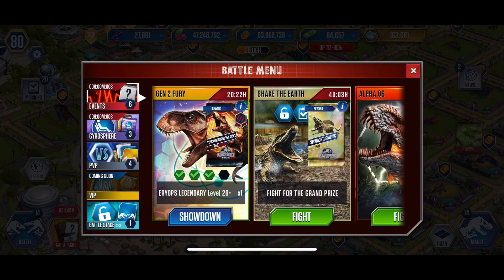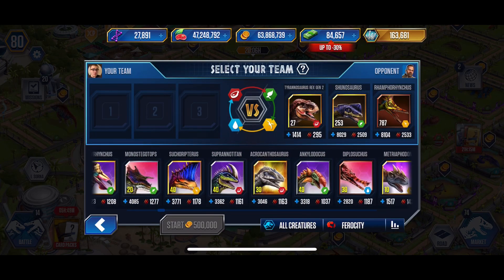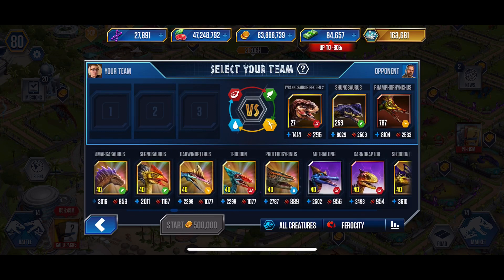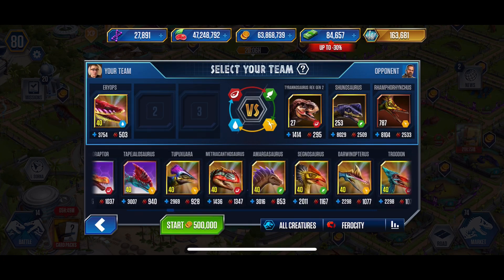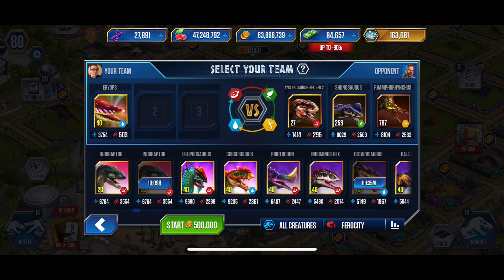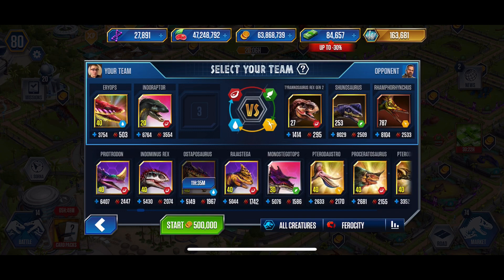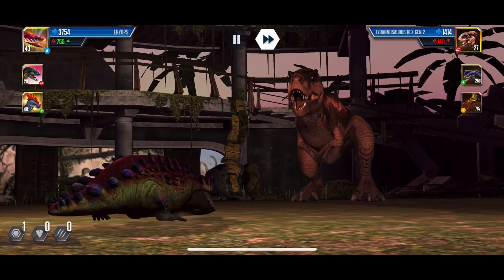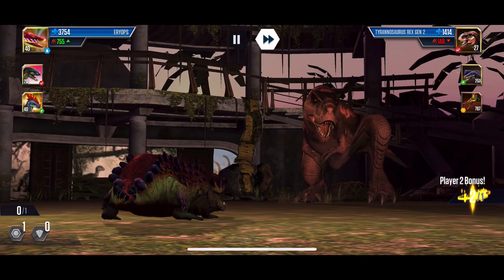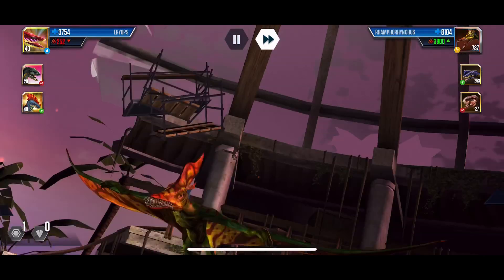We're fighting it — wait, we need a Ropiscus. That's actually a really good health tank too. There you are. Let's throw in an Indoraptor and a herbivore — that should be a good lineup. He may switch though. There it is — Tyrannosaurus Gen 2! Look how nice it looks at level 27.